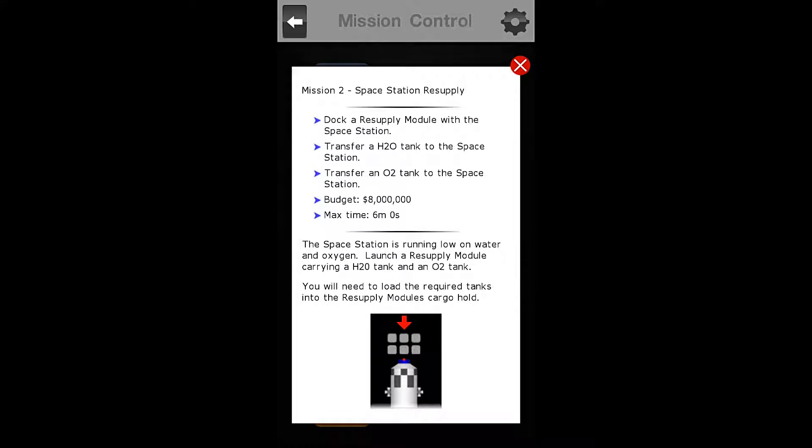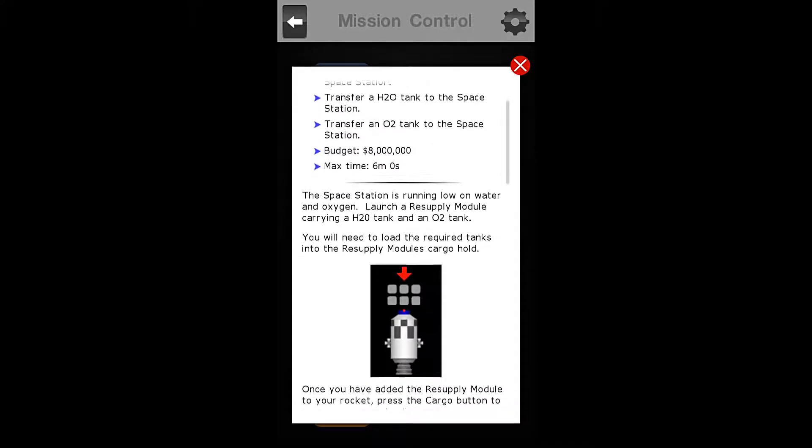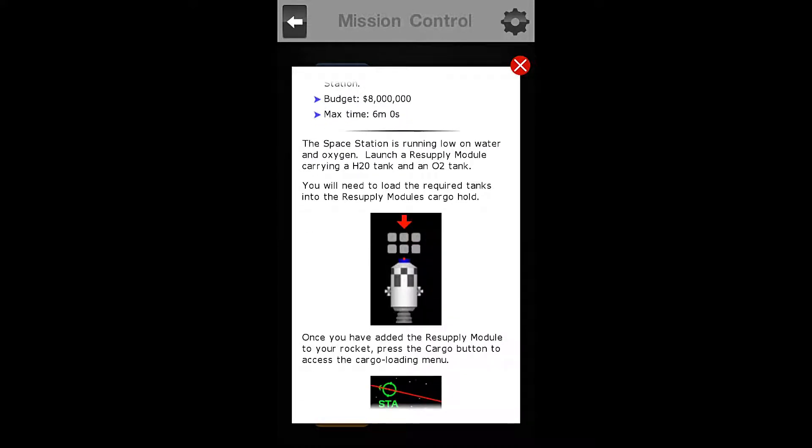Our objectives are to dock a resupply module with the Space Station, then transfer an H2O tank to the Space Station, then transfer an O2 tank to the Space Station. Our maximum budget is $8 million and our maximum time is 6 minutes 0 seconds.